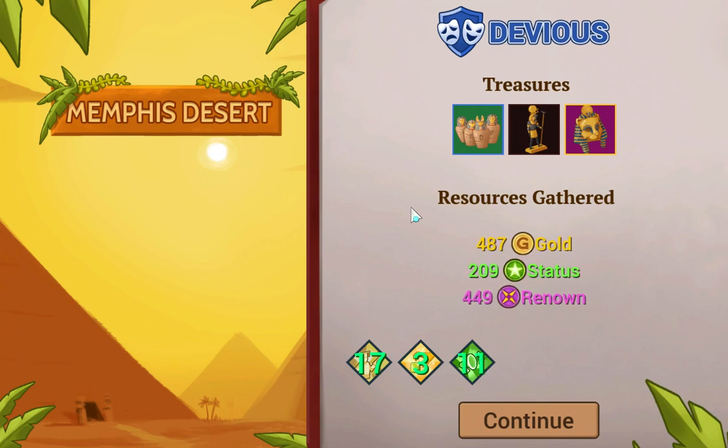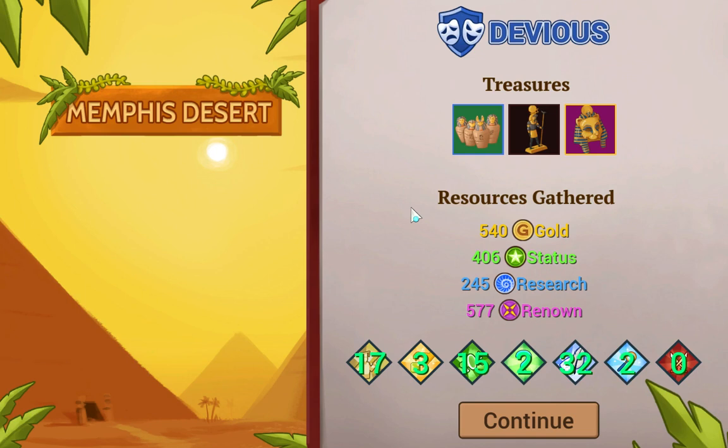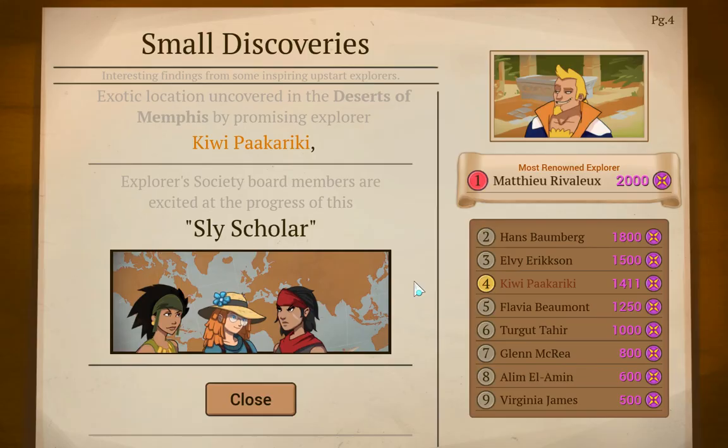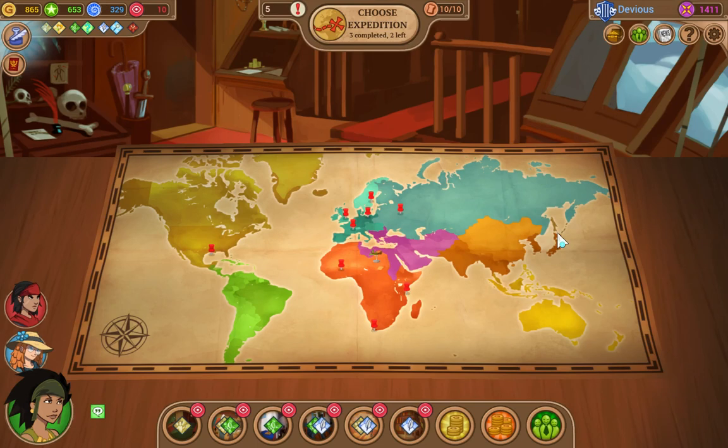We got three treasures — last time we got four, but three's still not bad. Lots of renown, decent amount of status, quite a bit of research. Yeah, not bad, not bad at all. I think we did better last time, but alright — we're still a sly scholar. And we unlocked the jobs in Africa. Alright, and that's going to do it for this episode. Thanks for watching everybody, I'll see you in the next episode, and until then, have a terrific day!